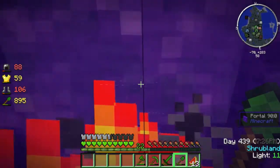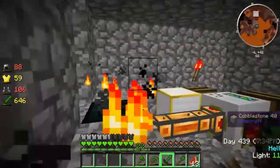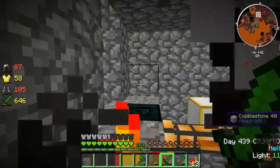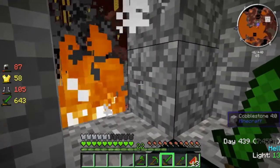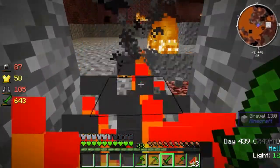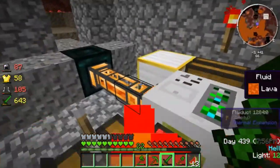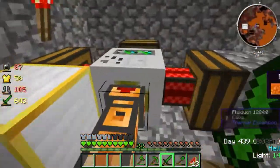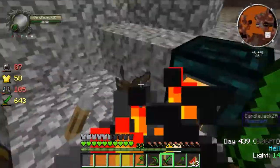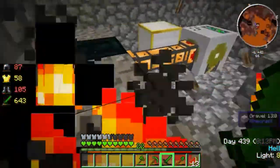It should be pumping absolutely crazy - but it's not, because the other tesseract is not set up to receive. There's a normal zombie in the nether - oh my god, there's zombies in the nether. Cross-species contamination. The problem is the tesseract is not connected directly to the pump.